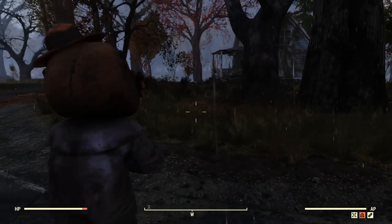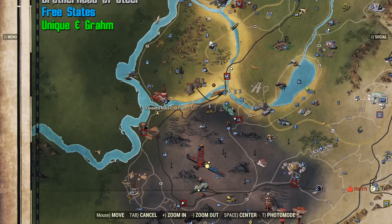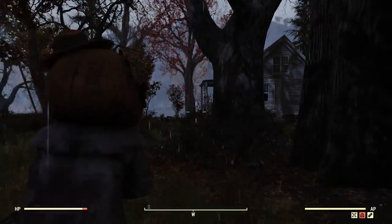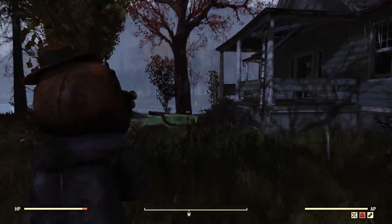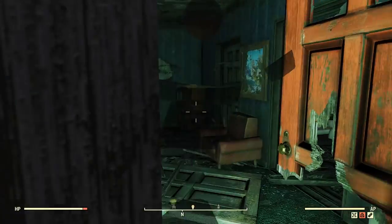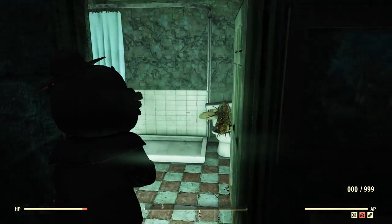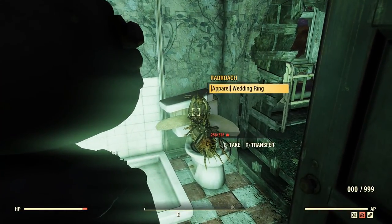To get our beloved Rochi easter egg, the first thing you need to do is fast travel to the Kanawha Nuka-Cola plant. When you spawn, you will see the plant right in front of you. Then simply look to the left and you will see this building right over here. Proceed to go inside, turn on some light, and you will notice a door right over here.